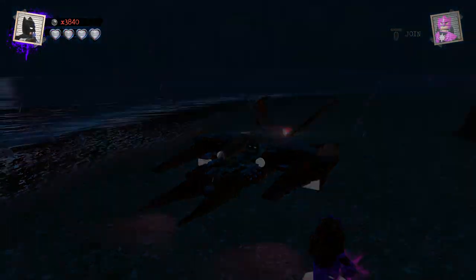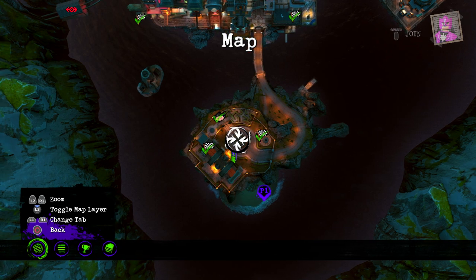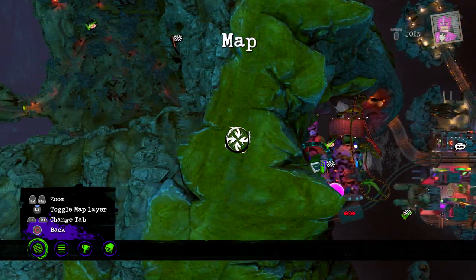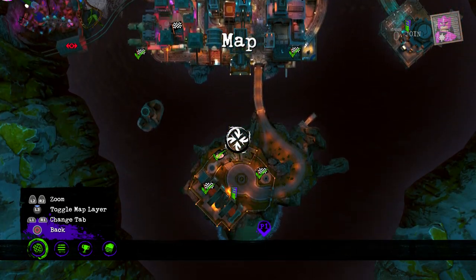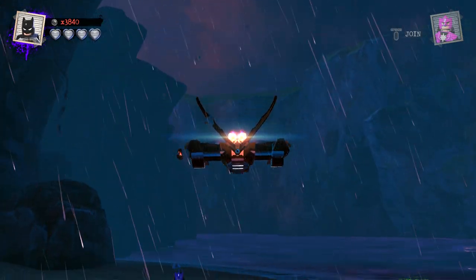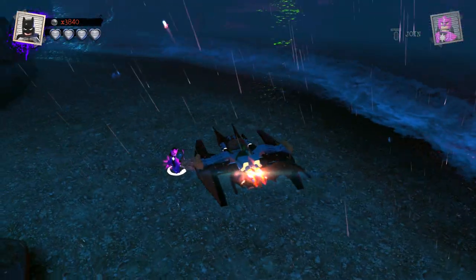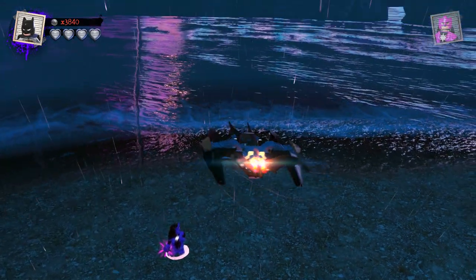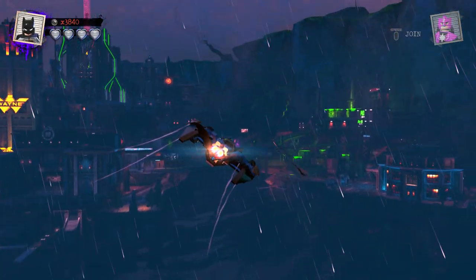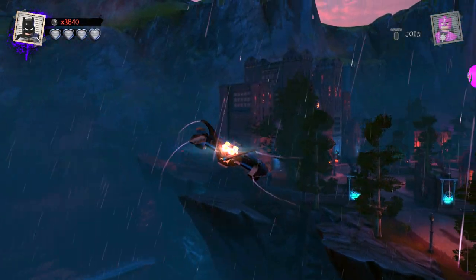We got the Batwing unlocked — I'm so happy. I want to make sure if there's anything else that popped up. It looks like this area is officially done. Usually when you're doing the adventure world quests, you eventually see vehicles start popping up in areas you thought were already done. Let's take a detailed look at it — you got the engine right here, look how realistic it looks, it's like a blowtorch. And it shoots out missiles! Let's take a ride back to Wayne Manor.